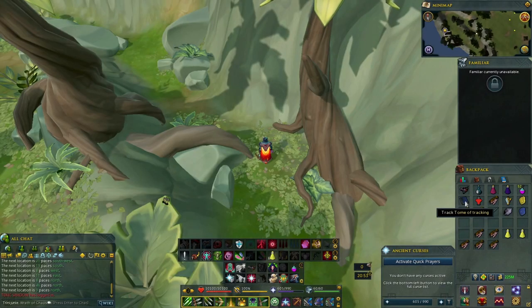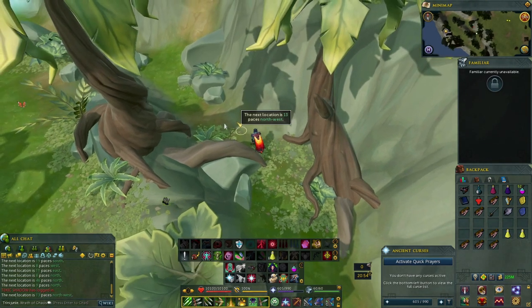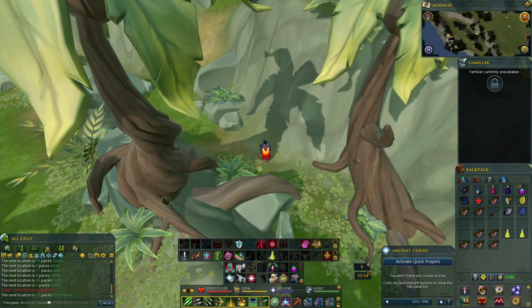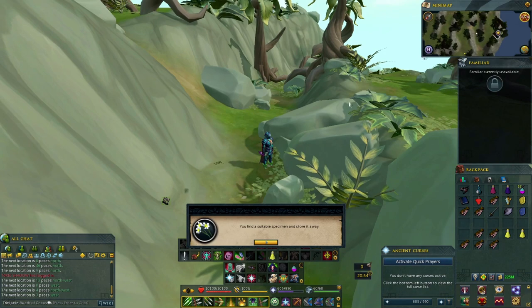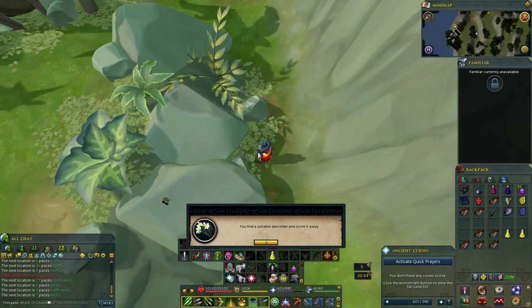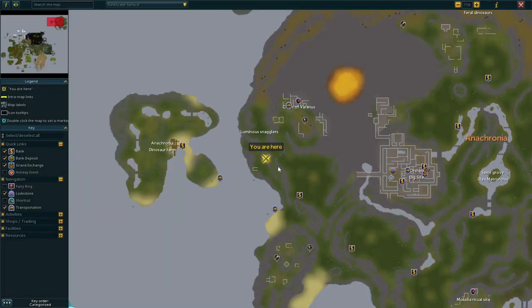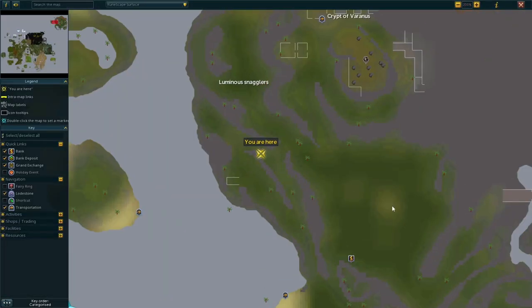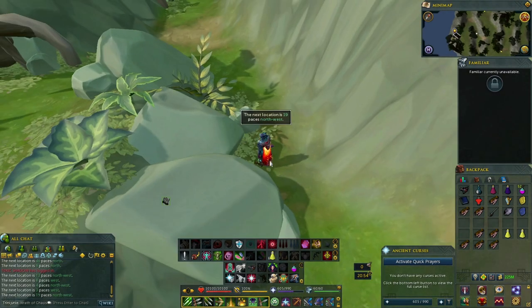Here's the next one — it wasn't even that much farther from those two trees. I found it right here. Find a suitable specimen and on the map it's right here. Let's see where we can find the next one — 19 paces northwest. It's over here and I found it not far from where we just collected the others.